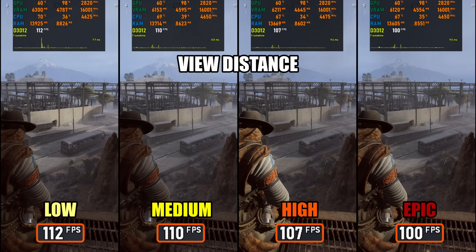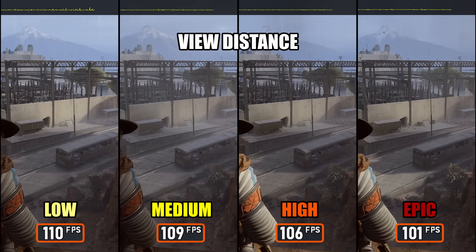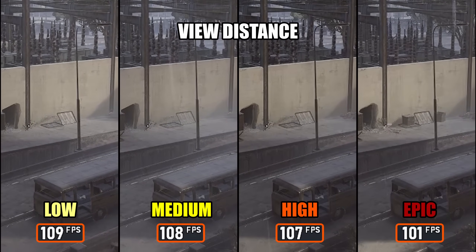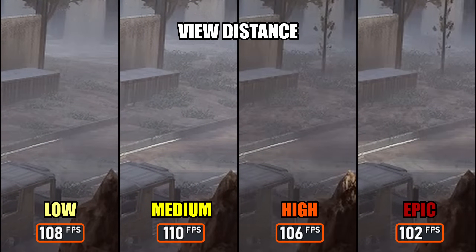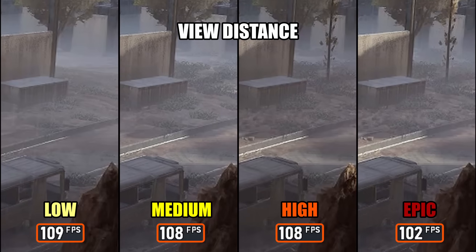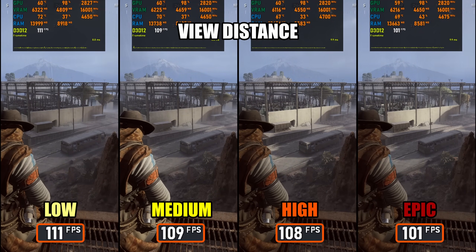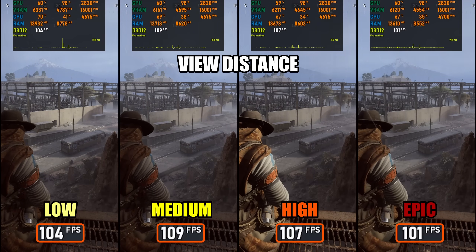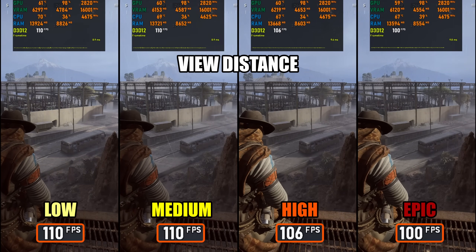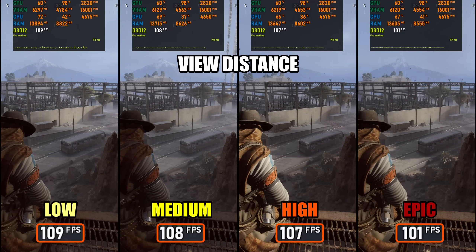Now let's look at the actual in-game options, starting with view distance. In the comparison you can see that objects in the far distance are culled at lower settings. Medium and High presets start dropping distant objects or foliage, while Epic renders everything fully, including all distant foliage. And because Arc Raiders doesn't use Nanite, view distance also directly affects the level of detail pop-in. Lower settings make objects switch to lower detail models earlier, which can be noticeable in large open areas. Lowering to High can help performance without heavily impacting gameplay in most cases.